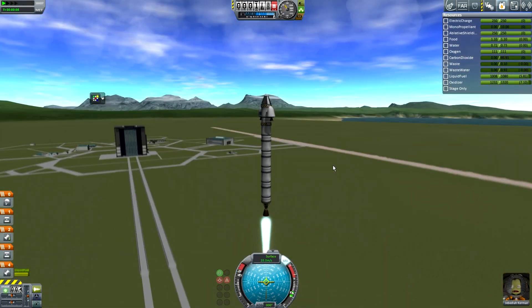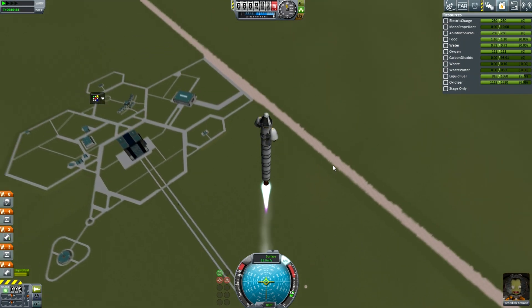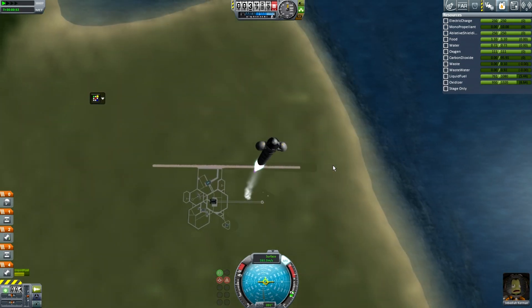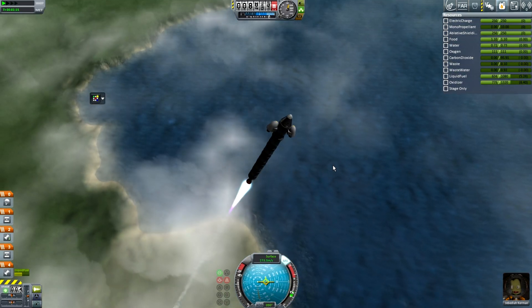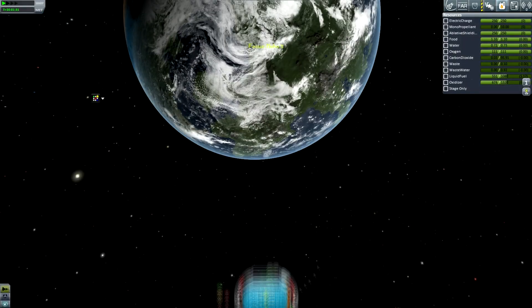Now we move on to the next thing, which is — well, for me it's a black screen because Sony Vegas isn't being great. But what it is is basically the launch of that again on a slightly better rocket using full liquid fuel engines, which can be throttled. It has a lot more delta-V. I assume it's launching right now — again, I can't see because Sony Vegas is being very, very kind to me.